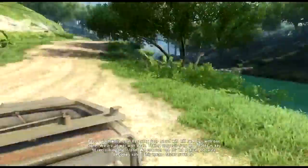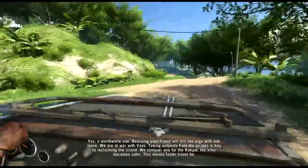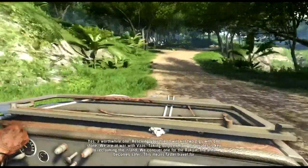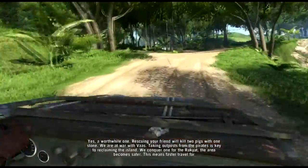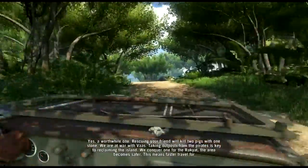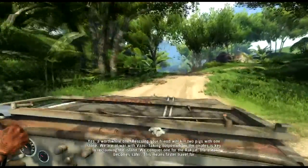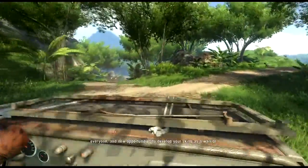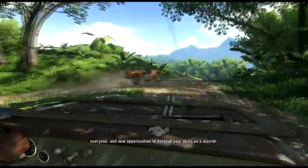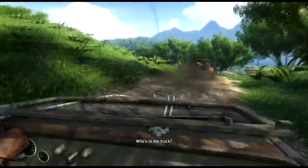A fight — hell yeah! Rescuing your friend will kill two pigs with one stone. I thought the phrase was 'kill two birds with one stone.' Taking this outpost from the pirates is key to reclaiming the island. When the area becomes safer, it means faster travel for everyone — basically I can fast travel to those places.